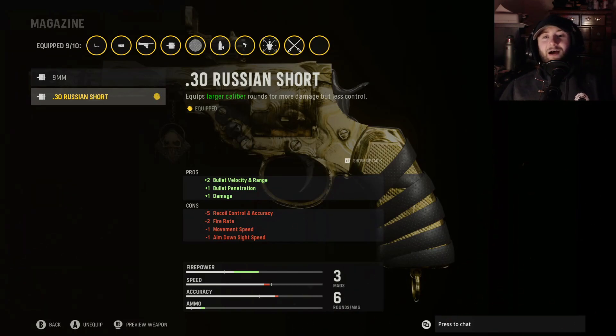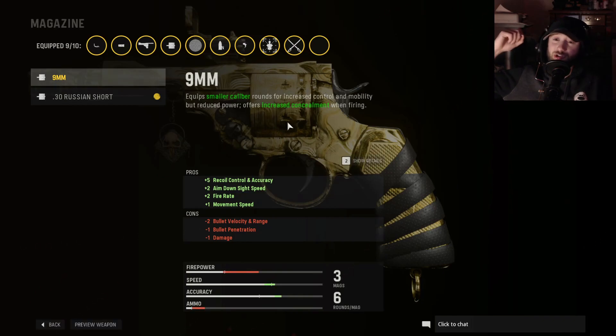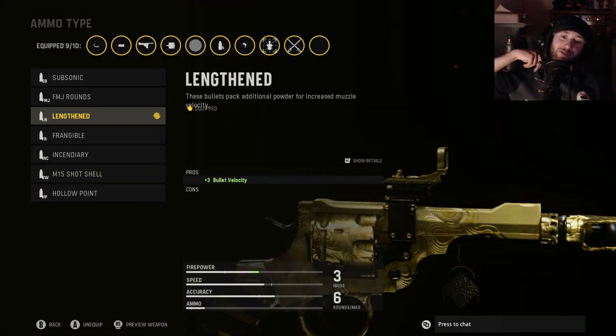For the magazine — or cylinder, whatever — go with the .30 Cal Russian Short, which is the largest caliber ammunition available. There is a challenge where you have to use the 9mm with the Steady Trigger, and that's the one that makes you want to pull your hair out. Make sure when you get to that camo challenge you hop into Hardcore, because even in Hardcore there were times I'd shoot people three or four times.